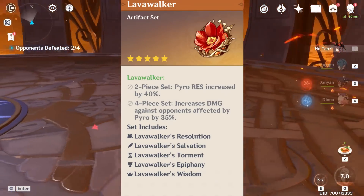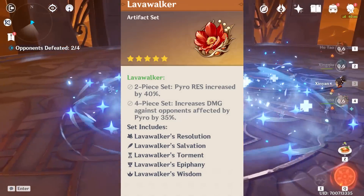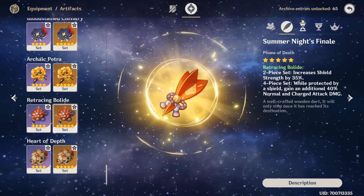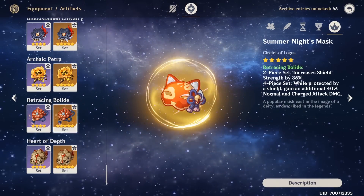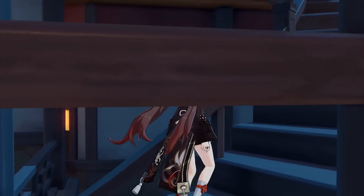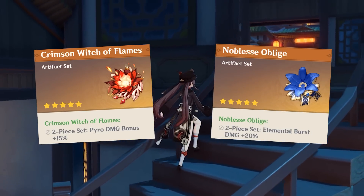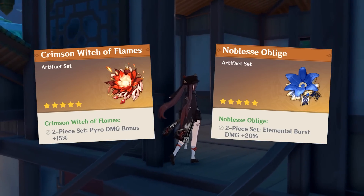As alternatives, you could go for a Lava Walker 4-set, but it has its own limitations like fighting slimes with elemental statuses, or needing to perform a single pyro attack to trigger the bonus. You could also go for the Retracing Bolide 4-set, but this heavily depends on having reliable shield generators like Diona, Xinyan, or Zhongli. If good artifacts are hard to obtain, a 2-set Crimson Witch and 2-set Noblesse Oblige also works well, especially if using her more as a burst damage dealer.